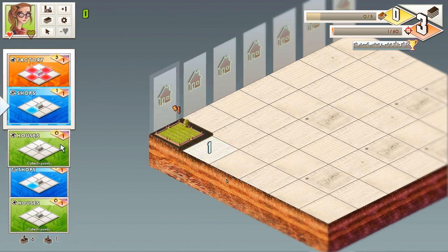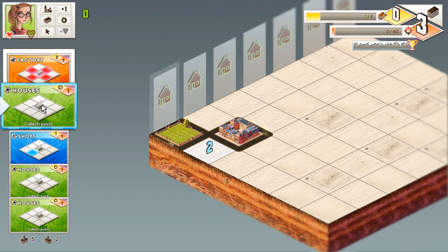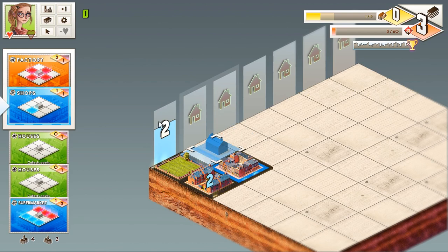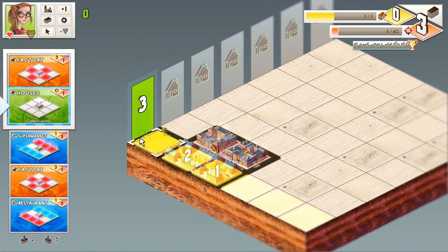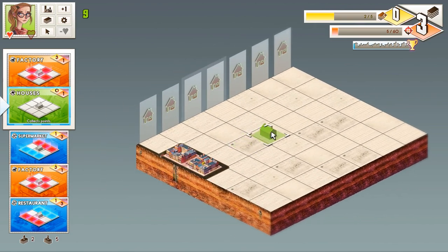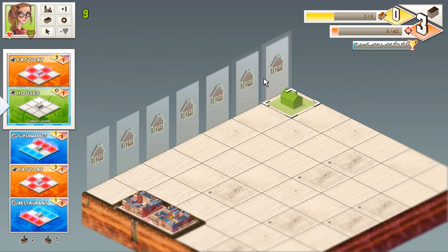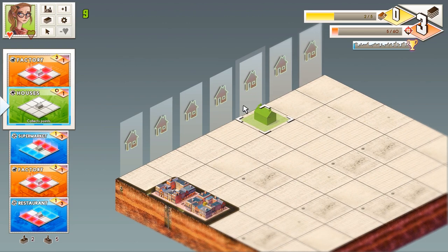So if we place this we're gonna get some points, and houses are the ones that collect points — if a building collects points, it will tell you at the bottom of the card. Initially we require three points to fill out a column. Once you fill out the column, the column will disappear from the map and another column will open. The orange number gets added to a second bar; once that bar fills up, the requirement for all future columns goes up by one. You can play indefinitely technically, but the requirements keep going up and eventually become impossible to complete.